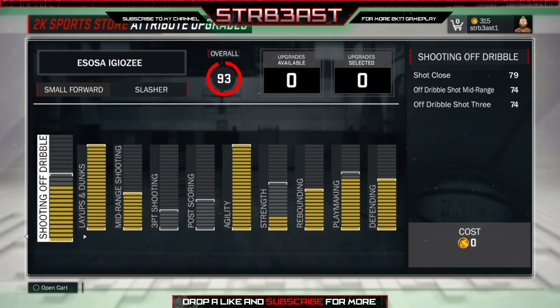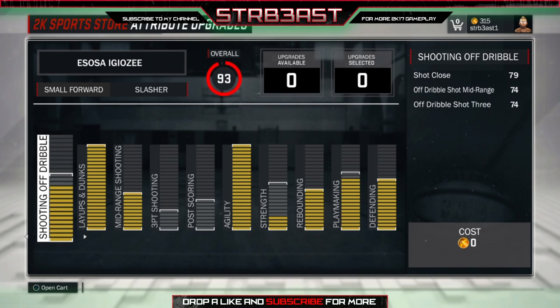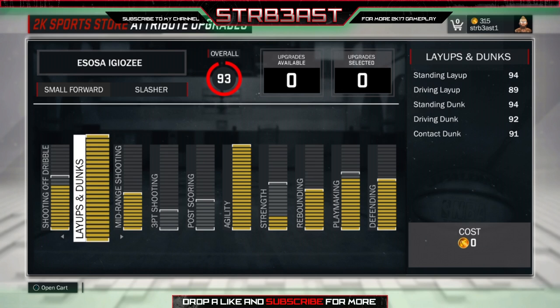To make an unstoppable slasher, first things first - what y'all probably don't know is that shooting off the dribble for a slasher is pretty high. Mine's not even maxed out and the off-dribble shot mid-range is 74, three-pointer 74, and a 79 close shot. When it maxes out I think it's gonna be 77 or higher, which is really good, especially up on the park.